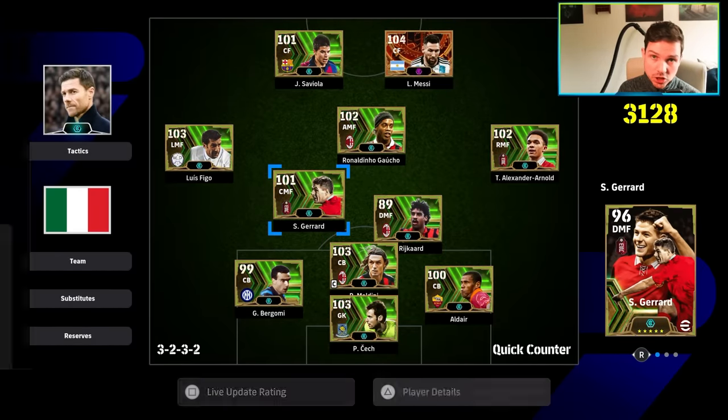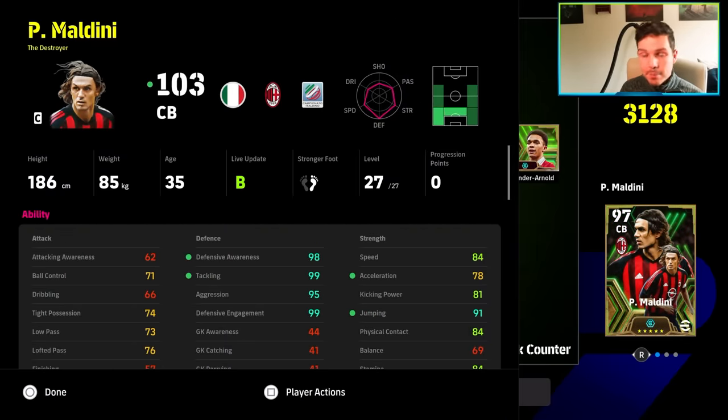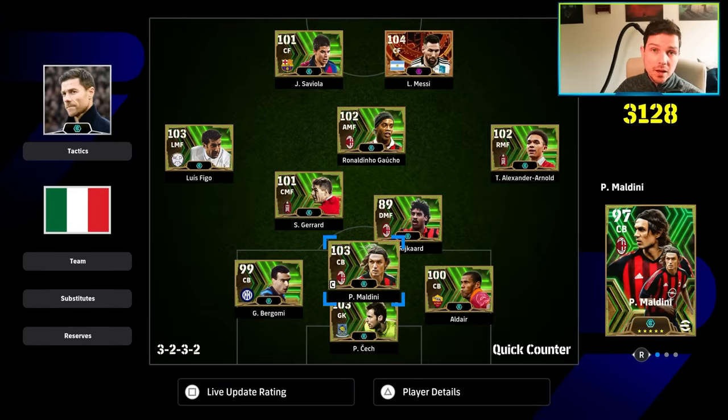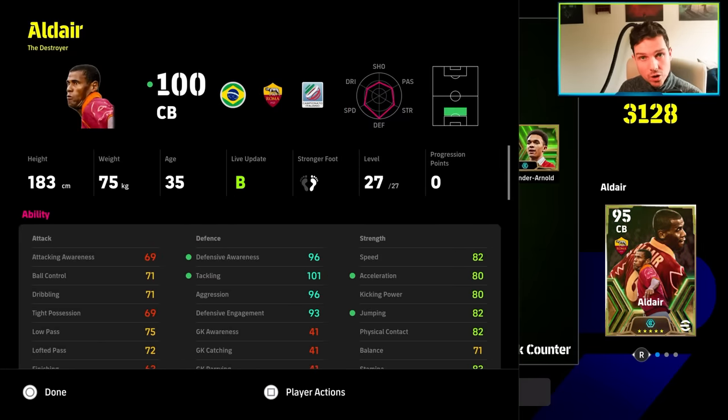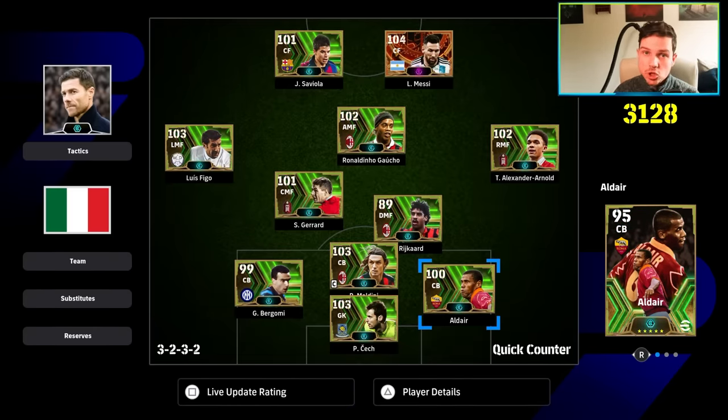Guardiola the new card also has an 88 team play style proficiency but plays possession, which is not as meta — though equally fun. We'll do a Guardiola review next. Final thoughts on Xabi Alonso: for 500 coins, comparing what you get versus player packs, it's a no-brainer. If you're pushing rank and want the best boost for your players, it makes a big difference, especially if you play possession mixed in with quick counter.